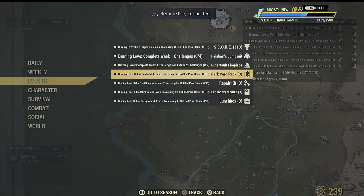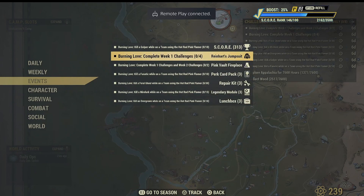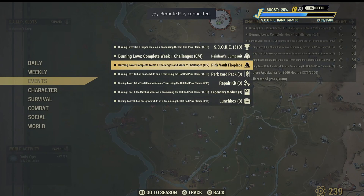Those are mainly the challenges you need to finish for week 1. After finishing week 1 you will be getting that jumpsuit — I will later showcase that once I finish all the challenges. Week 2 I cannot show you currently because it has not been unlocked yet, but once it gets unlocked I will definitely do a showcase. After finishing both week 1 and week 2 you will be getting a pink vault fireplace — that's the ultimate reward.